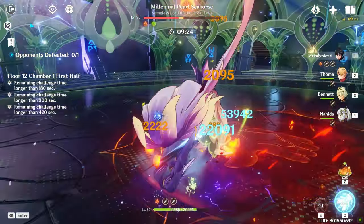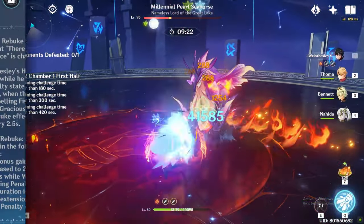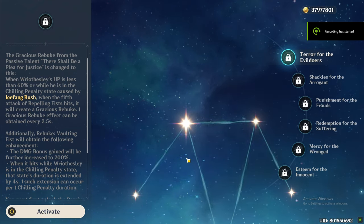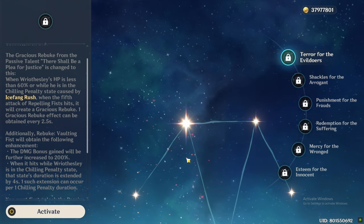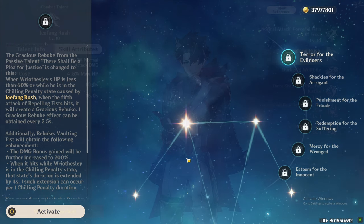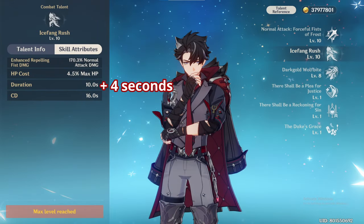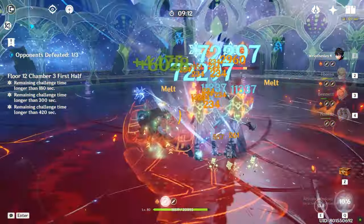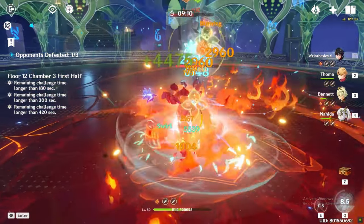At C1, you can completely ignore the need for a healer or use healers like Jean or Mika. His C1 gives him a Gracious Rebuke stack after every 5 normal attacks, allowing him to do his special charged attack and heal himself consistently. It will also increase his Chilling Penalty state duration by 4 seconds. This increases his synergy with Bennett, as he can get the special charged attack without going below 60% HP.